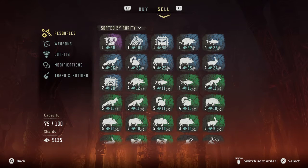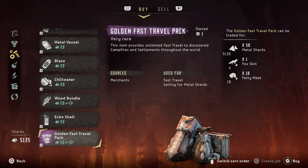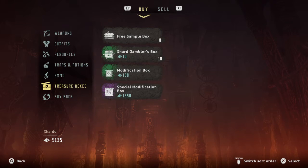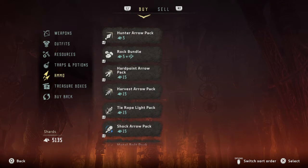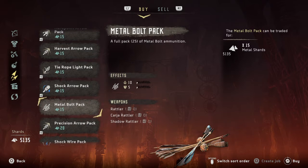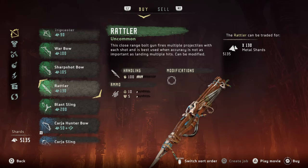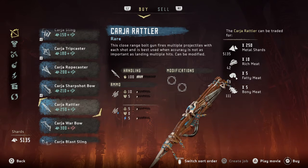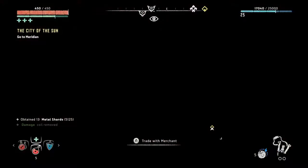Let's check the buy side on resources to see what they have — nothing interesting. This treasure box, the special modification box, doesn't say what's inside so it's always a gamble. On ammo — metal bolt. We've never bought the rattler; I think it's like the equivalent of a shotgun. Quick firing, 10 damage — Karja Rattler, it's electrical. No, shadow — okay, that's good for now.